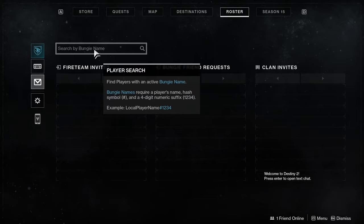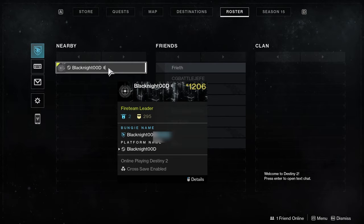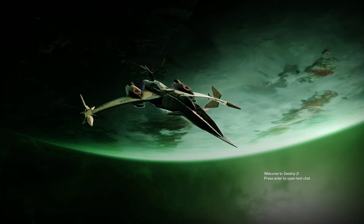You do need to have their correct number to add a friend accordingly. To find yours, highlight your name. This is the most common way to make friends with others on any platform if they're not already on your friends list. If you happen to be on the same instance and are nearby, you can send them an invite as well.